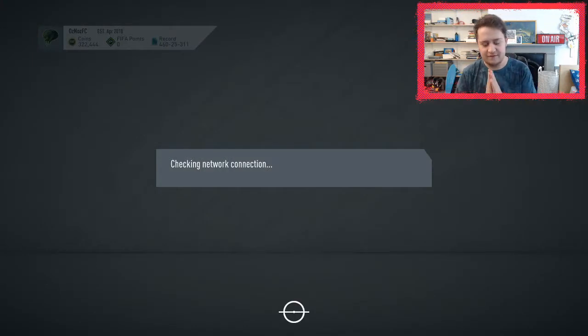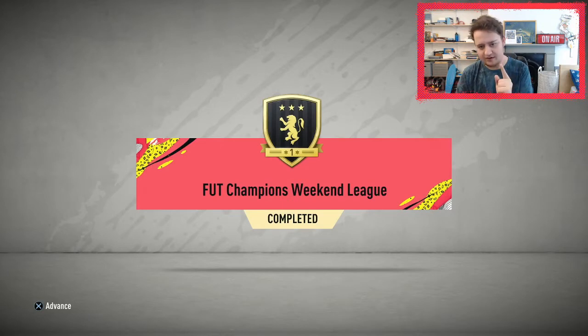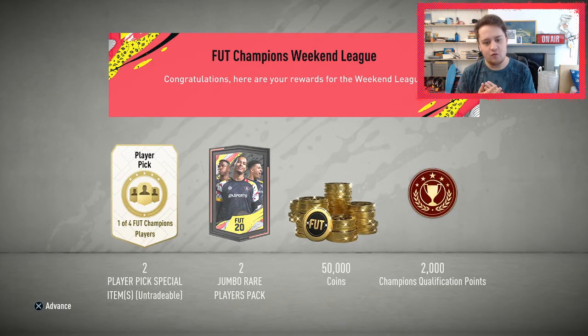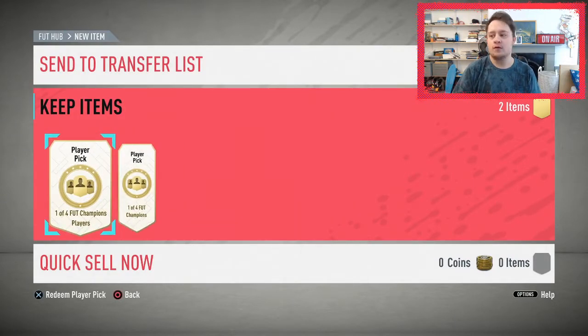Here we go — I finally got my best finish, Gold 1. There it is! 50,000 coins, 2,000 qualification points, two 100k packs, and two player picks. If I don't get a walkout in the player picks and one of Son or Ilicic, I'll be disappointed — that might be a high demand but let's go. Almost nervous to open this one.